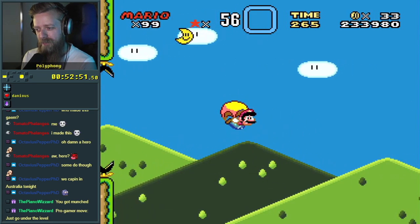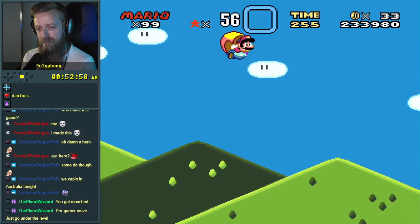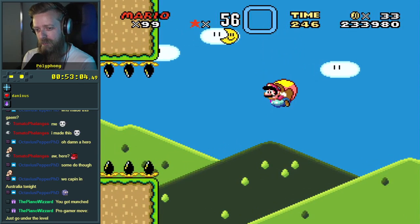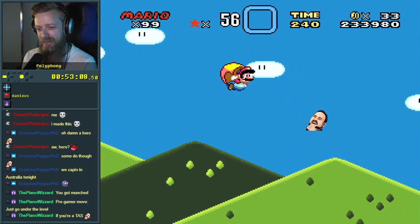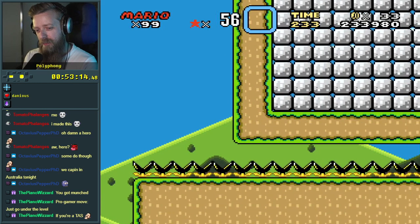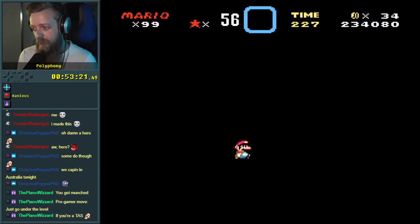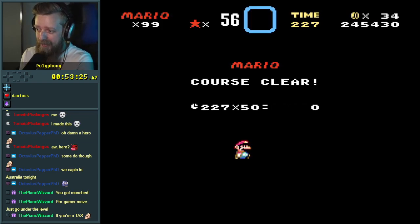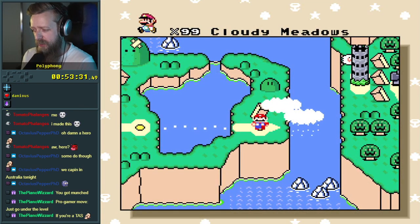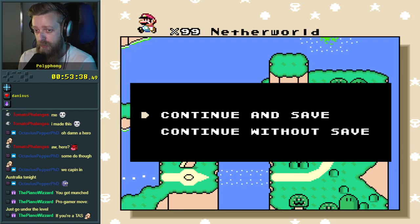I spy a moon! You go under the level — is that possible to do? Come on, gotta get the moon. Oh, hey! If you're a TAS it might be. Oh, these are the friendly munchers that won't instantly kill you — all right, there we go. The cape level — pretty fun. I think in the section where it gets narrower, I was too afraid of hitting the top ones because I'm not familiar with how much you kind of pull up, so I just kept dying on the bottom ones. That's all right.